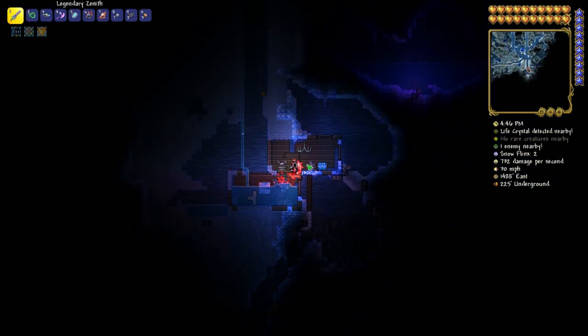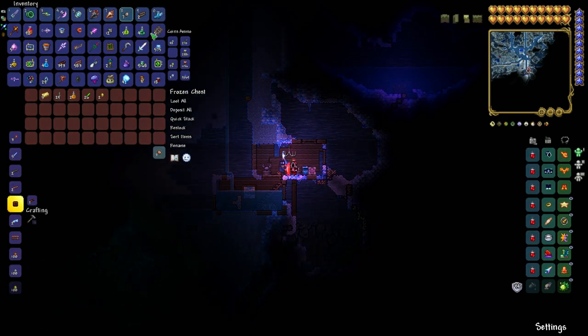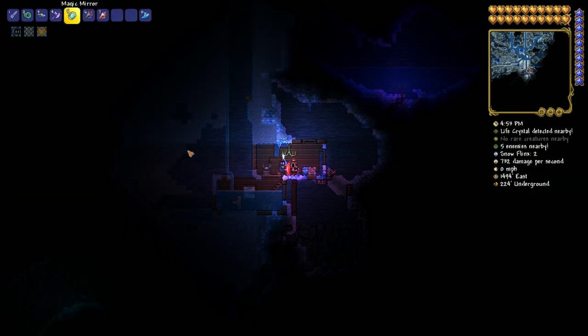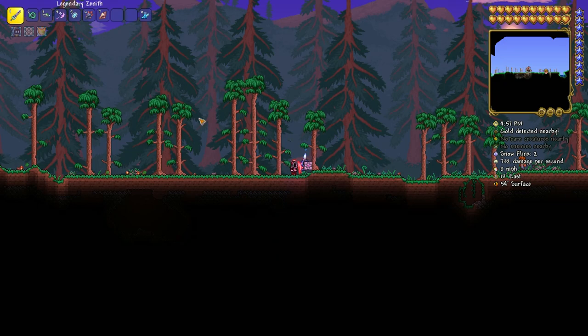You can see exactly what it looks like. In this chest should be your flurry boots. Get them, clear your inventory, dig back up, and you are done. I hope I could help you with this video.